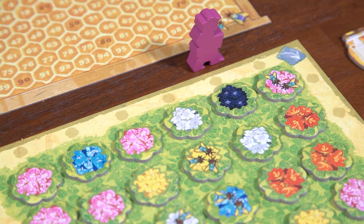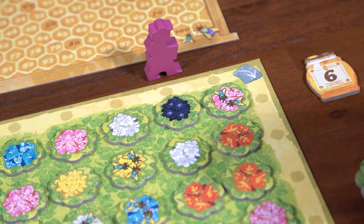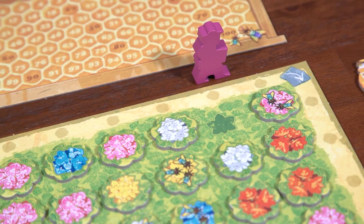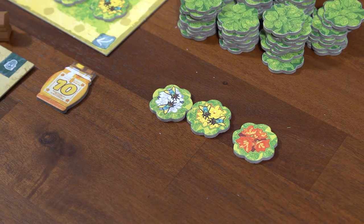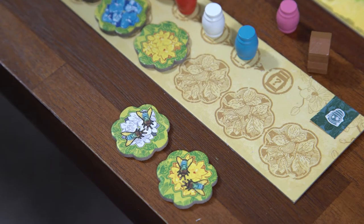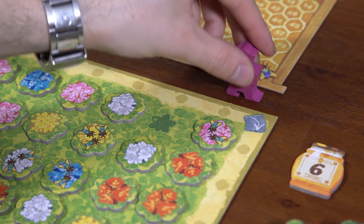You might have noticed the rare black orchid token. There are only three of these in the entire game, and although they can be a gamble, they are sometimes worth it. On your turn, if you choose to take a black orchid token from the garden board, it's the only token you can take from that row or column. Immediately discard the black orchid token, then reveal three random orchid tokens from the supply. Choose either one or two of those three — you can even take both if they both have bees — and place those on your personal storage board. If one of the three revealed tokens is another black orchid, you cannot take that token. Reshuffle the orchids not chosen into the supply, then move the gardener forward one step to end your turn.